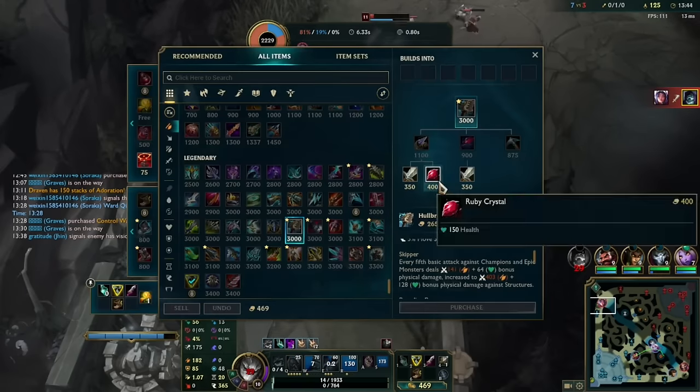Anyway, go Triforce if you want instead of Sundered Sky. Blackcleaver is the same as last season. Sterak's gives you less Ability Haste and less armor pen. There are some other builds too — you can mix and match them, and who knows, maybe you'll enjoy some of the ones I recommended. It's the new season, so experimentation is perfectly appropriate right now.